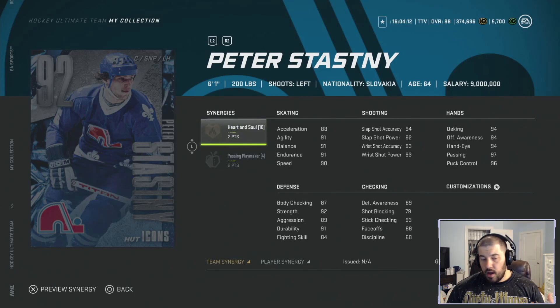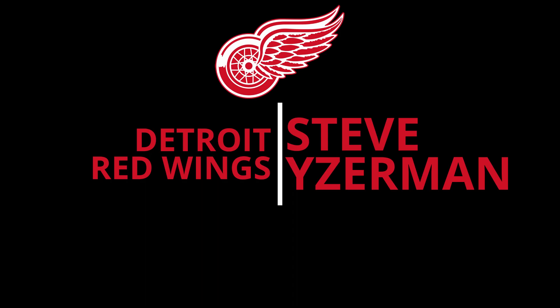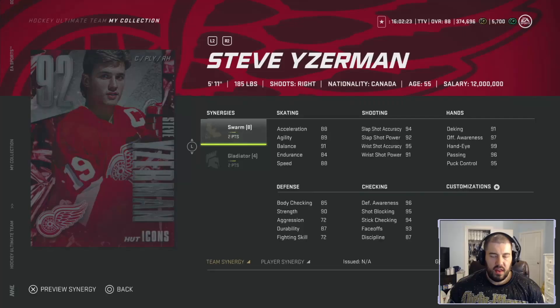Attribute-wise he's a lot closer to four and a half or even five chewies, but his team synergy being that bad and his player synergy not being amazing really hurts his card. So we're going with four chewies for Peter Stasny. If you don't know a lot about Stasny, look up him and his brothers and see their story — it's very interesting and important to the history of hockey.